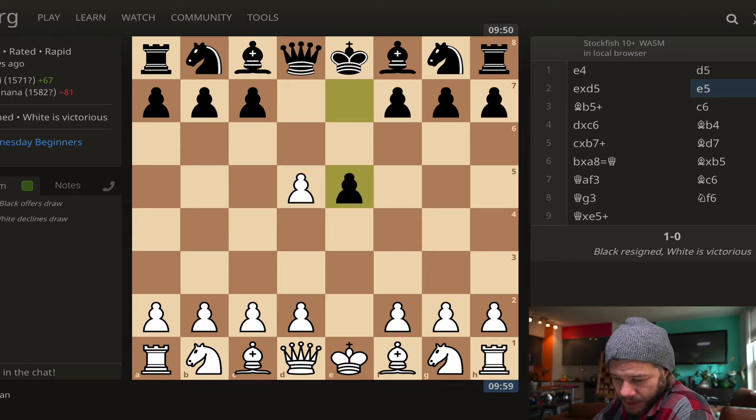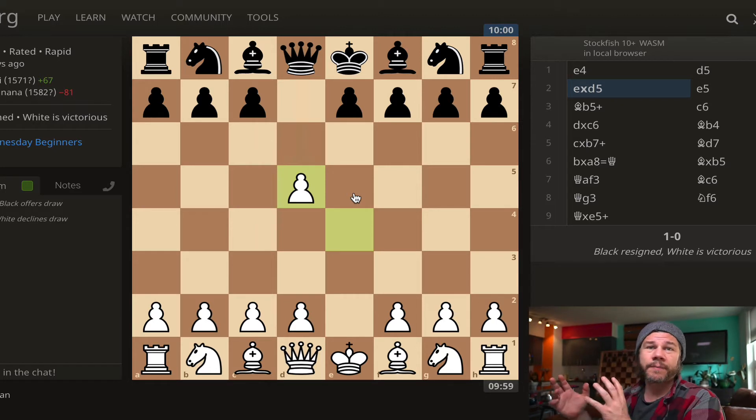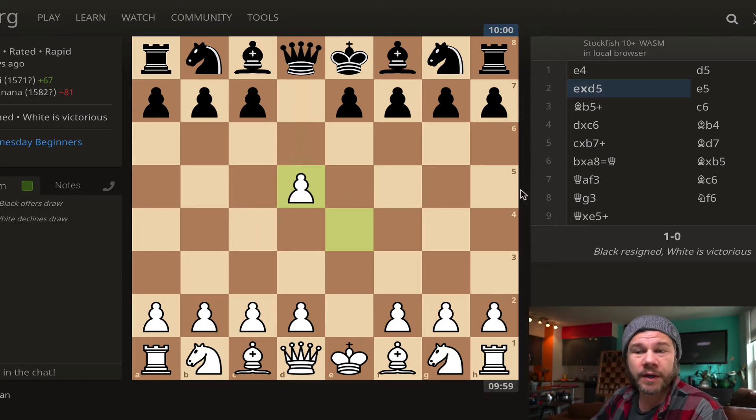Tristan takes. Now the normal thing to do when your opponent takes your piece is you just take them back if you can - and if you can do it safely, you almost always want to take them back. Otherwise they're going to have a bigger army than you, and that's going to start to become a big problem.